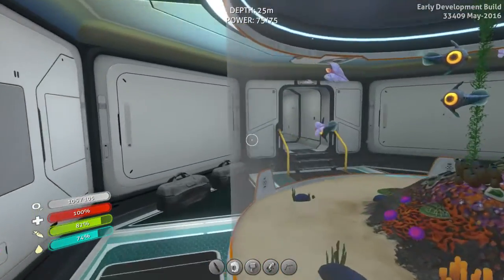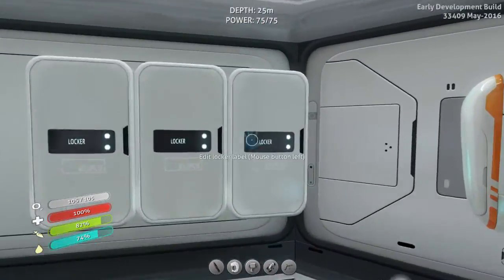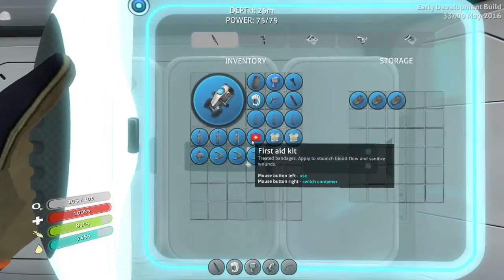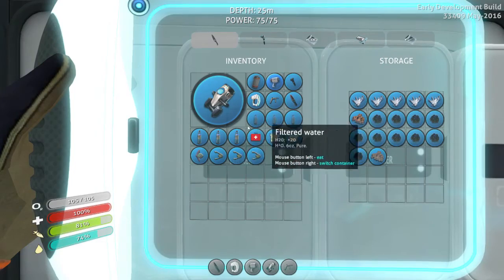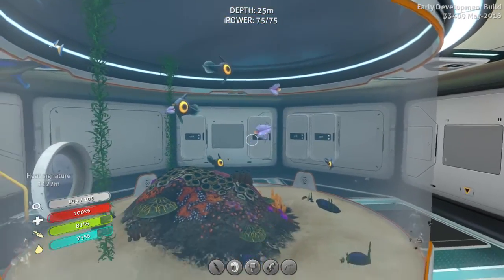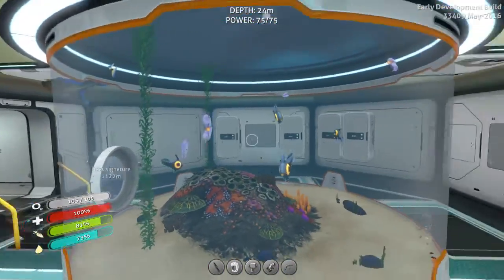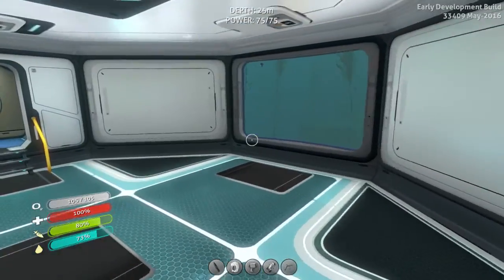I've made a few lockers over here — power cells are gonna be in that one, batteries in this one, and just random stuff in this one that I was carrying around. I got a lot of water because I cleared out this guy. Those things multiply like crazy.